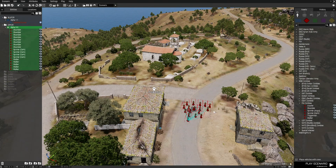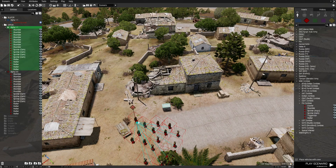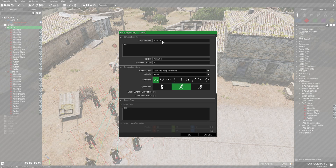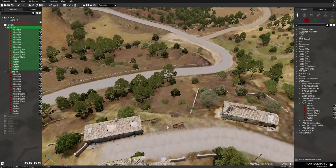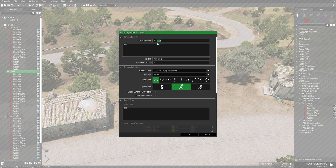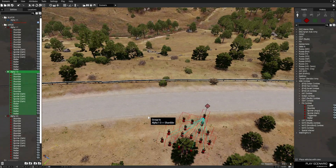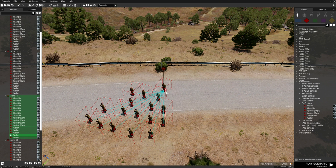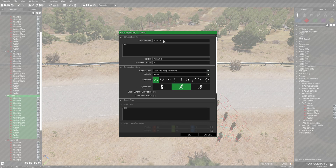Highlight the group, press CTRL+C, and paste them in a new location. This will be our second group. Edit this group's name and give it Zom2. Then paste another group over here and name it Zom3. Then paste again and name this one Zom4. So we now have four groups placed around the map.